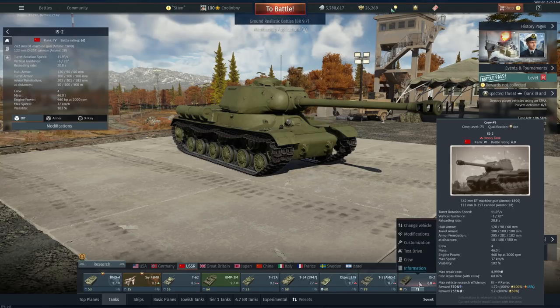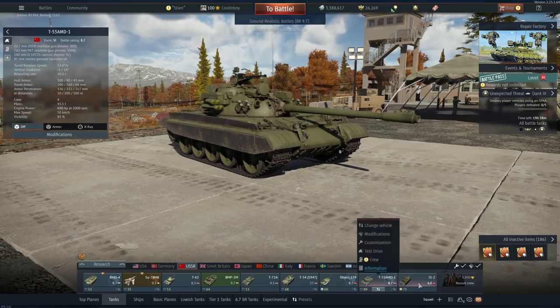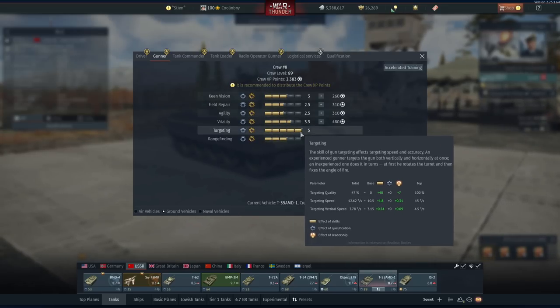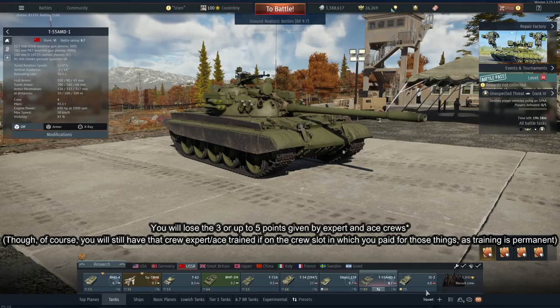One extremely important thing to bear in mind: once you expert or ace a crew on a single vehicle, if you transfer that vehicle to a different crew slot, the qualification will not transfer with it. So if I were to move the IS-2 to where the T-55 AMD-1 is, it will no longer have the benefit of the crew rating — it'll just go down to whatever that slot is rated at, and I'll lose all those targeting points unless I repurchase the qualification.